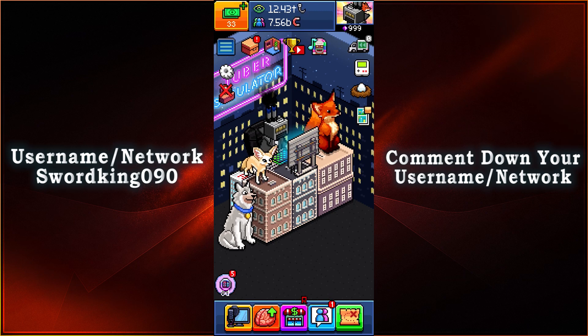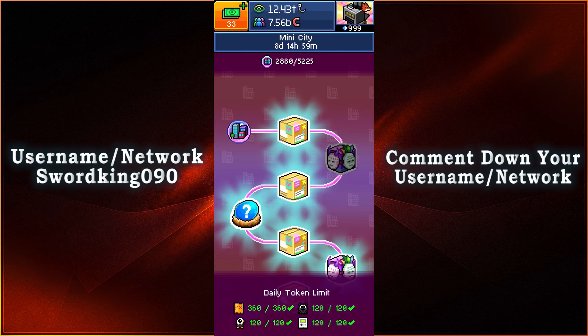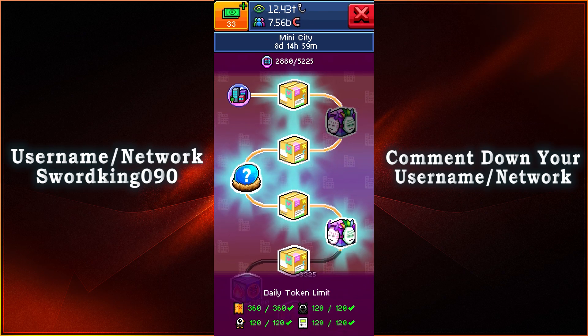What is up everyone, this is SwordKings90 and I'm going to be taking a look at the 14th mask award that you're able to get for the mini city event in PewDiePie's Tuber Simulator for the year 2023. All you gotta do is collect all the tokens needed to open up the mask award box. You can get your tokens from your daily quest, Puggle, Spawn Sequel Gifts, and the Craniac minigame.